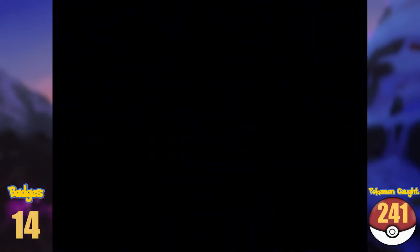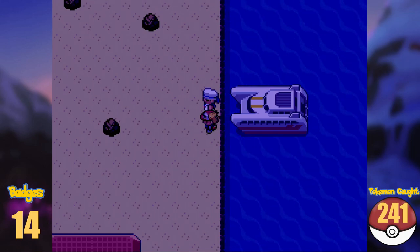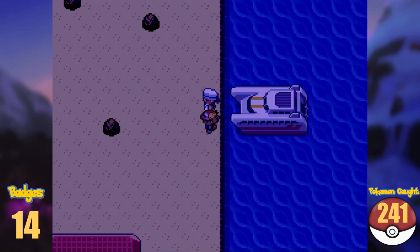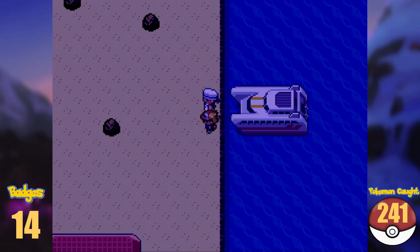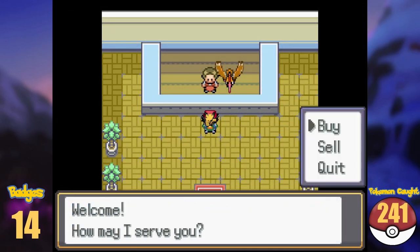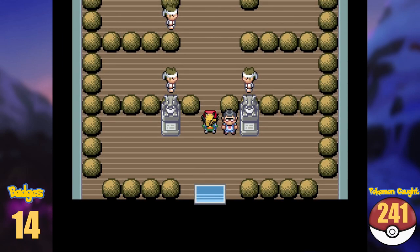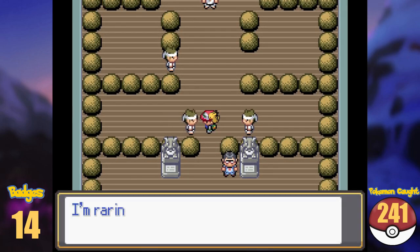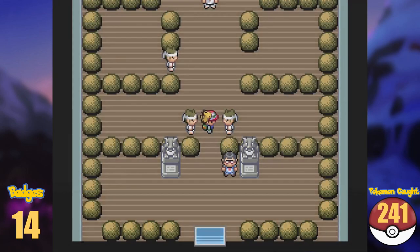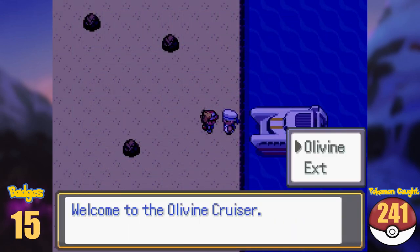We return back to Olivine and take the ship to Cianwood. Unfortunately arriving there, the transport breaks down and the teleporter in the Pokémon Center doesn't work either, so we are stranded here until we defeat Chuck. But before doing so I got my hands on the Secret Potion for Amphy so I don't forget later, and made my way to the gym. There are no new Pokémon here, so to get away we have to defeat Chuck and gain a new badge. Defeating Chuck makes the boat magically work again, and we take it back to Olivine City.